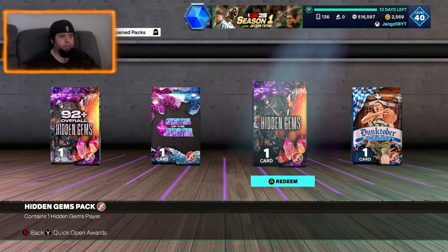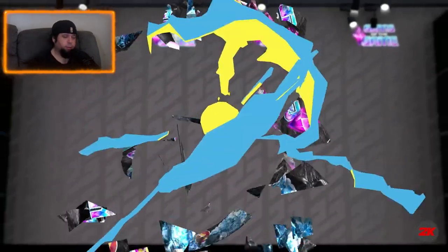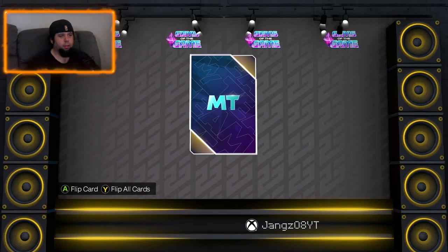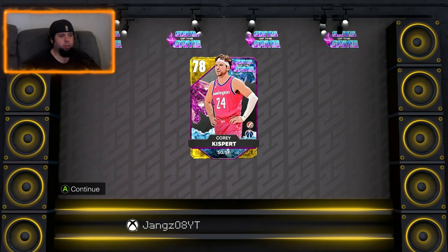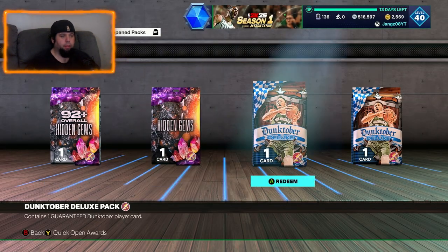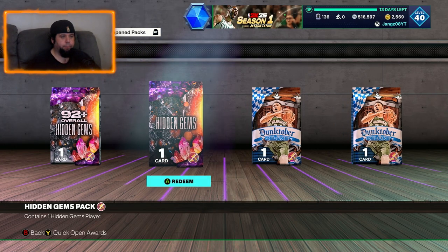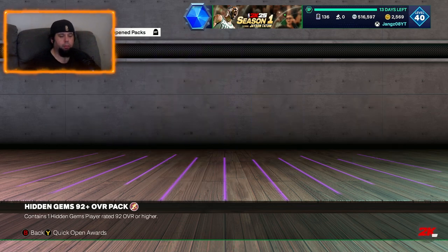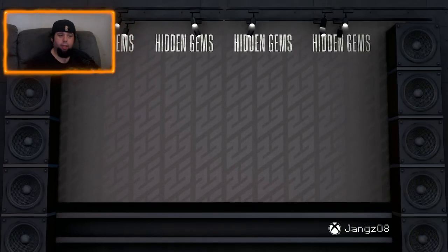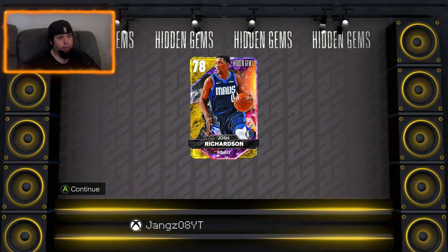Hidden gems - we'll start with the gems of the game card because, yeah, who knows what you're going to get out of this. Usually golds. We get a gold - I'll take a gold. Corey Kispert. I think we might already have Corey Kispert. No. Alright, then we're going to go to the hidden gem now. Could get lucky, but most likely a gold card. Yep, a gold hidden gem - Josh Richardson. I'll take it.